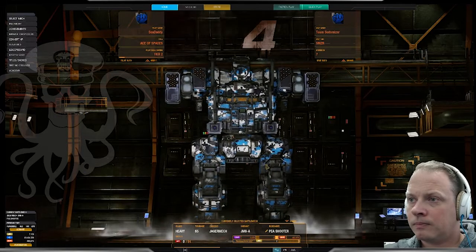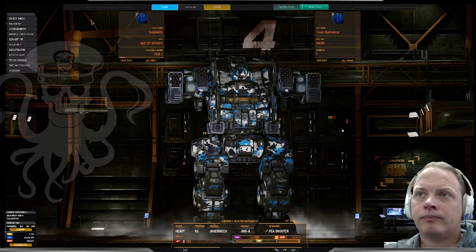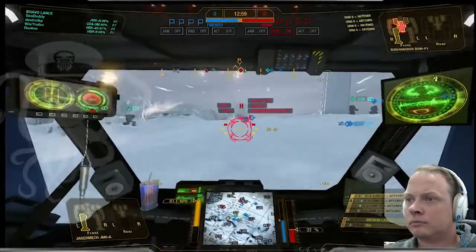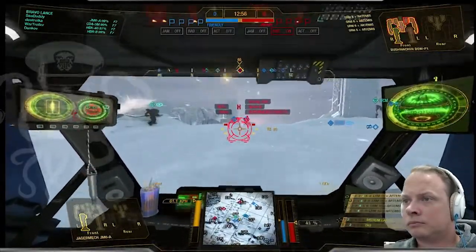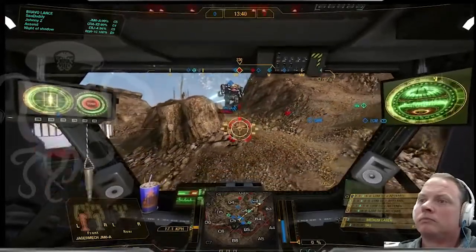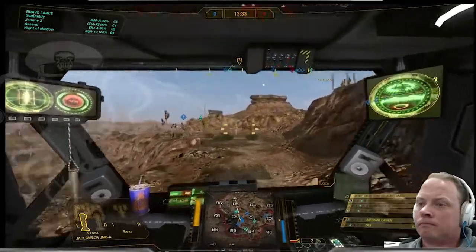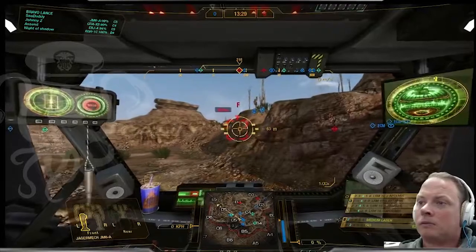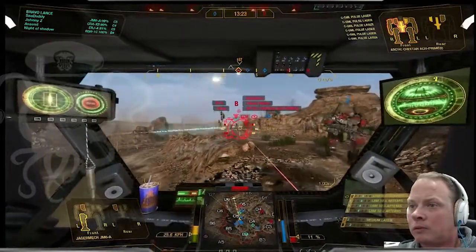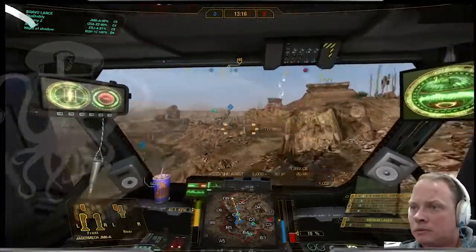I've been using it as a missile boat for a long time. A lot of people think it's kind of funny to have a Jaeger as a missile boat, but the quirks this thing had up until the new skill tree were the same as the Catapult C4. So it had missile cooldown 20%, missile heat generation minus 10%. With the LRM-5 module equipped, it had 32% LRM cooldown bonus, and then another 5% on top of that for the elite cooldown skill. I've been running this build for years without changing it up. It's pretty maneuverable and durable and I can carry a decent amount of ammo.